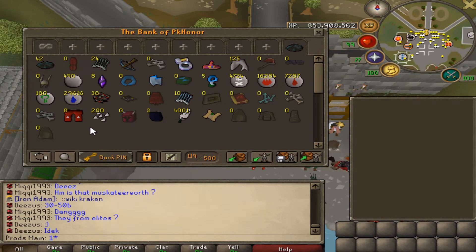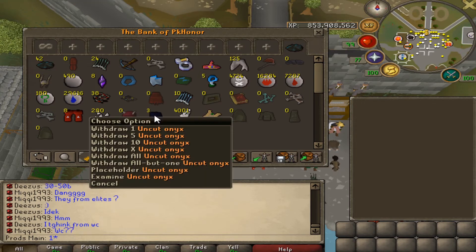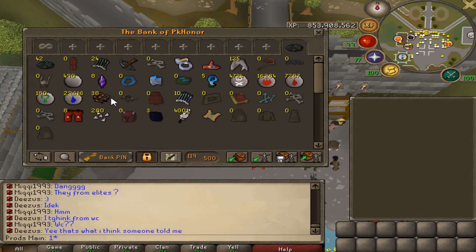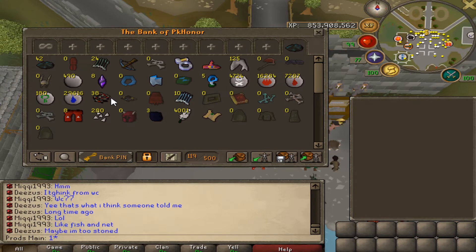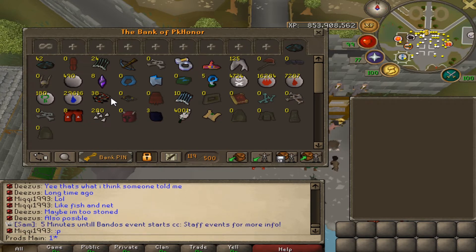I bought more blood runes because I wanted them to even out to the death runes a little bit more. So once I sold this loot tab, I got to transfer 100 mil back over to that account. We also got three uncut onyxes, which is nice — I could probably turn one into a Fury, but I'll probably just sell them and buy a Fury. What I'm going to do with these whips is slowly sell them all, maybe five at a time, because putting them all in at once will crash the prices. It should be around 2 bill if I sell them right, even more depending on the price.